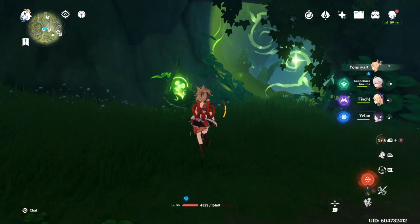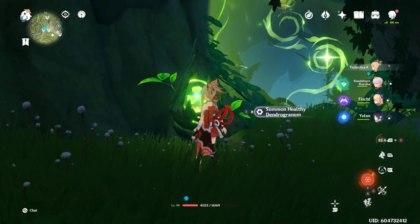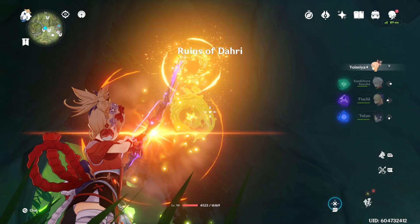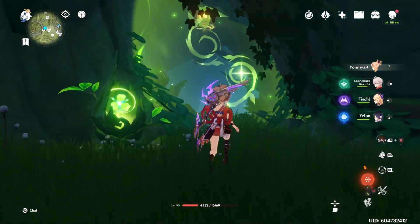You will also need the Rhythm that Nurtures the Sprout, and you will play that song right here so that you can summon a dendro wreath. Once you have the dendro wreath, hit this target — it'll hit the wall, but there are still more targets on the other side of the wall.